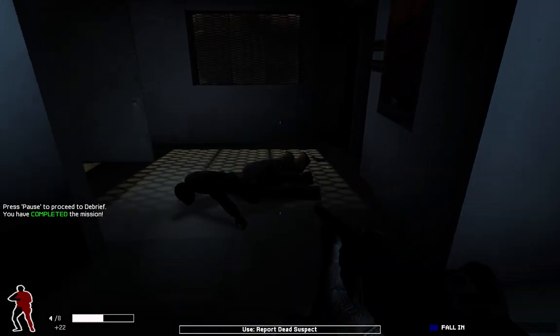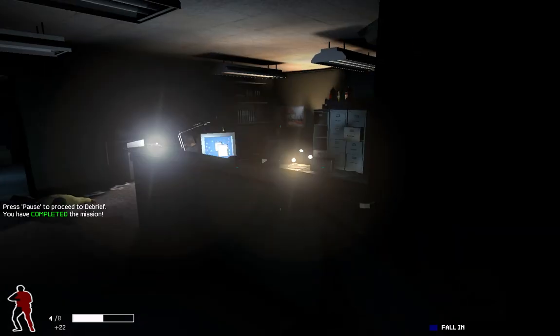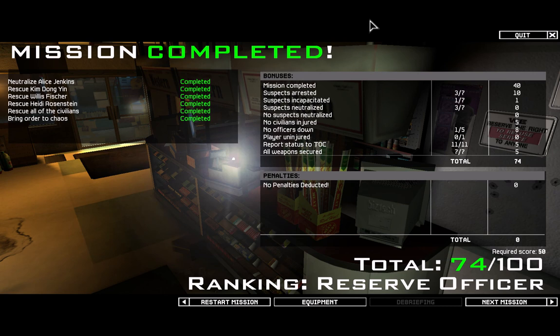The game will automatically end when you collect all the stuff needed. It looks like I got everything — all the reports and the weapons secured. Player uninjured — no officers down. Well, I had one officer go down so I still got injured. Killed three suspects, incapacitated one, but arrested three. The score was 74, so I still can go to the next level.